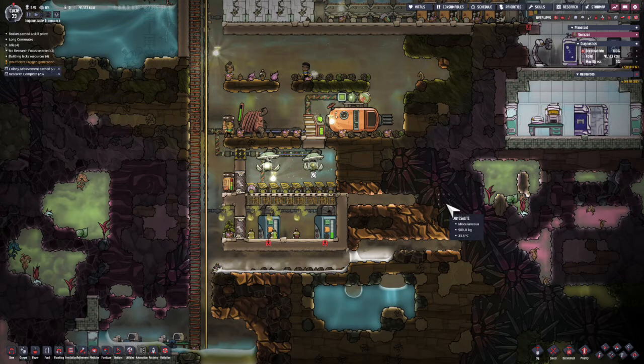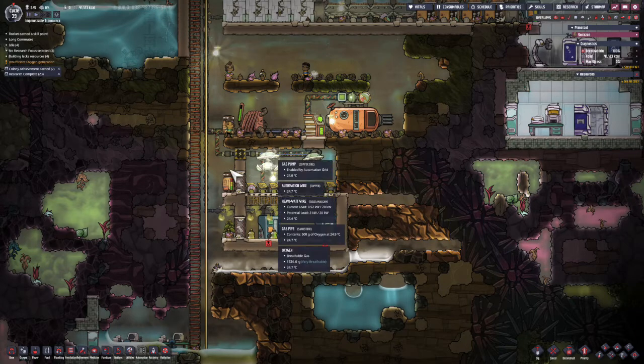This is Jarab back with another episode of me playing Oxygen Not Included. This time we're going to do a quick little project that's going to deal with the carbon dioxide that's slowly accumulating in our base.